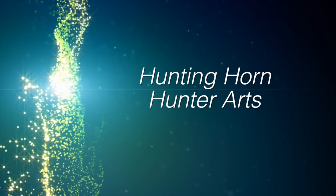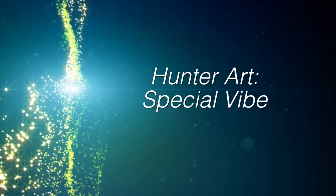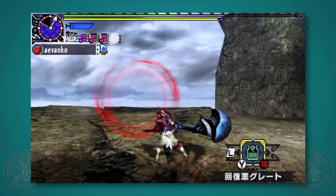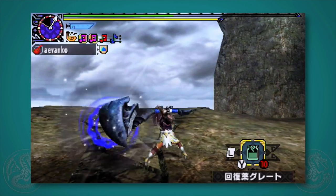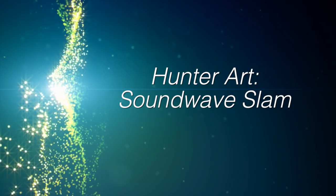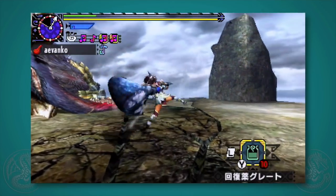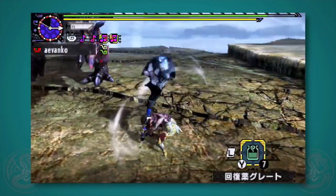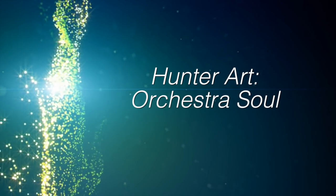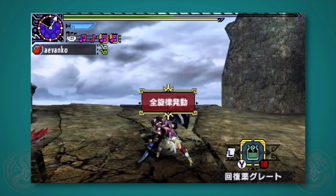Before reviewing styles, let's cover the Hunter Arts. There is one really good one called the Special Vibe — for a limited time, every attack produces a special note whether you hit the monster or not, which is more useful than it sounds. Next is the Sound Wave Slam, a series of cool-looking but weak attacks followed by a shockwave strike; the problem is monsters don't flinch from it and it knocks away every nearby hunter. Finally, the Orchestra Soul Art plays every song your horn can do in one shot, but only affects you and only gives the default effect, not the stronger Encore ones.